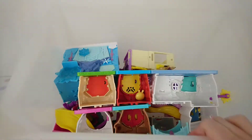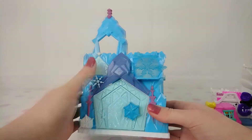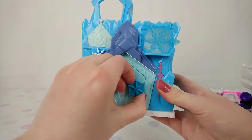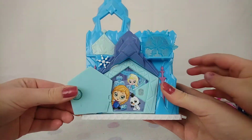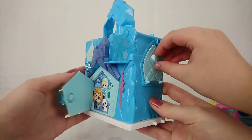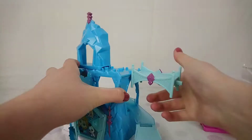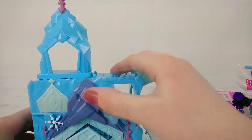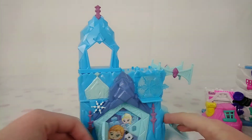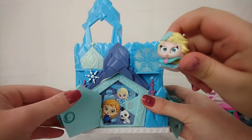So the first one I want to show you is Elsa's Palace. You can unlock the door — oh, this is really cool — this part has a little slide, that's why I got it. It can attach to any other building, so that's pretty cool. So cute! Let it go, let it go!